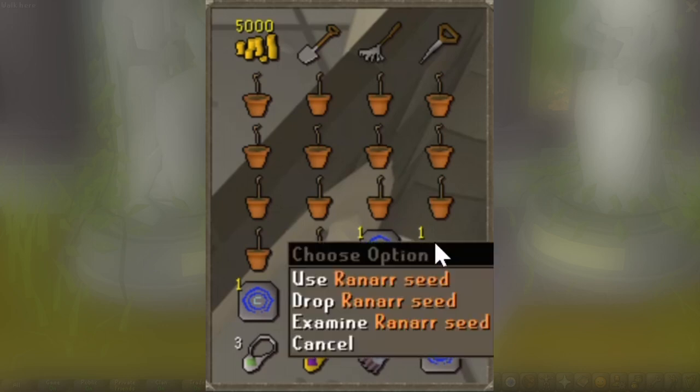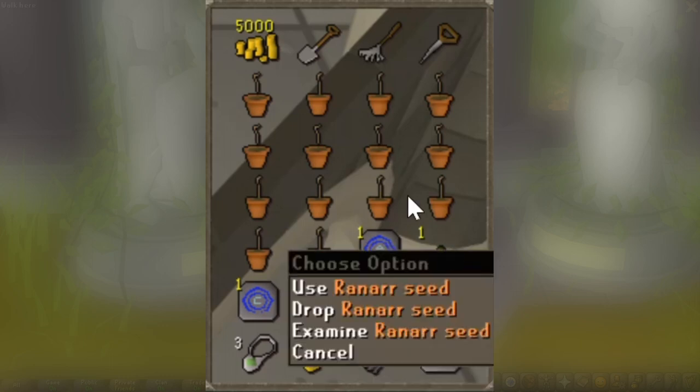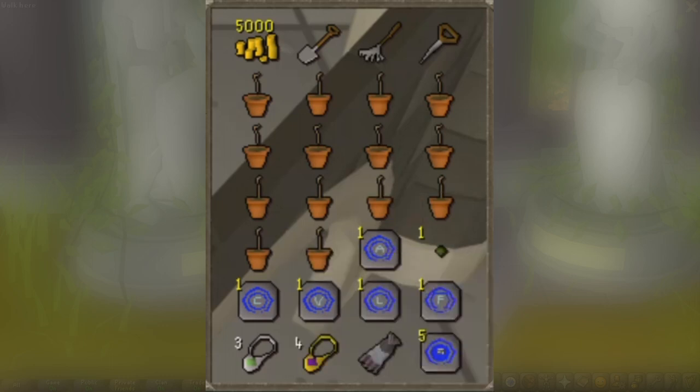I also bring one herb seed because we are going to be passing by one herb patch. I just bring this to knock it out so we don't have to worry about it when we're doing our herb runs. Let's go ahead and see what the run looks like.